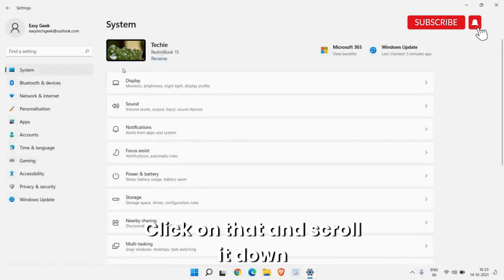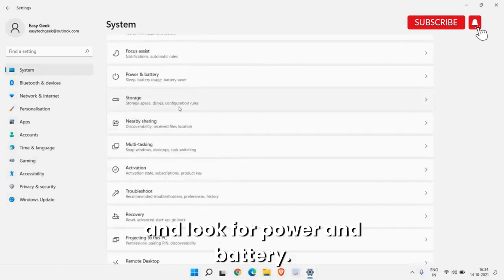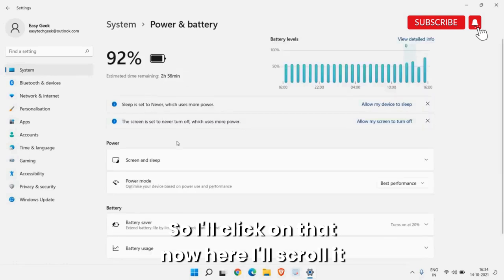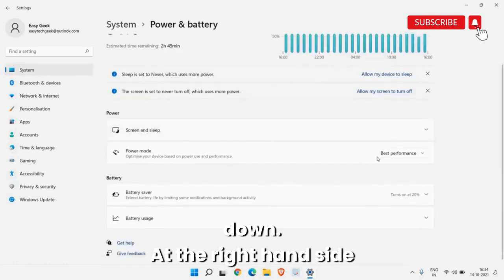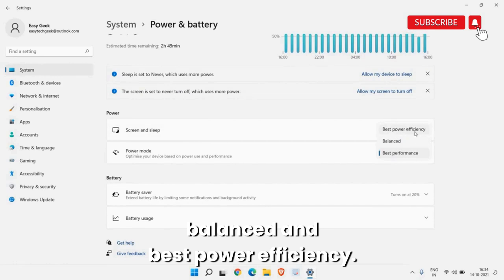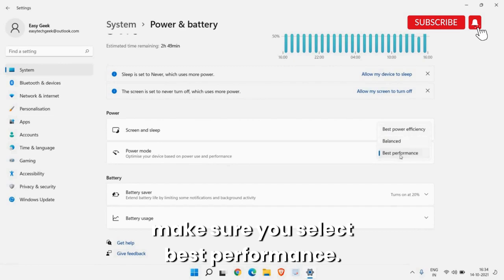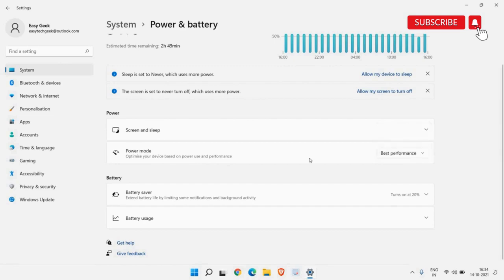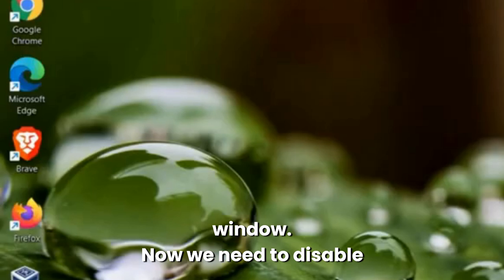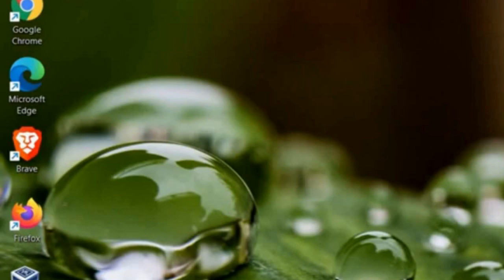On the left-hand side look for System again, click on that, scroll down, and look for Power and Battery. On the right-hand side you will find Best Performance, Balanced, and Best Power Efficiency. If it is set to Best Power or Balanced, make sure you select Best Performance. Once this is done, close the window.